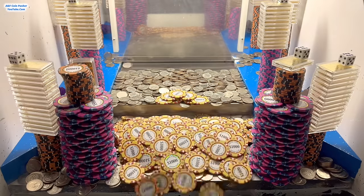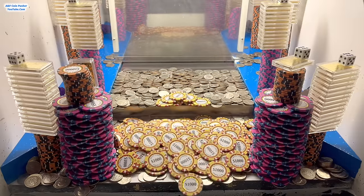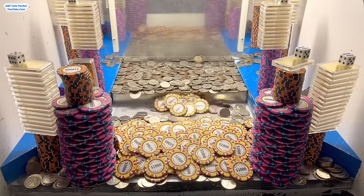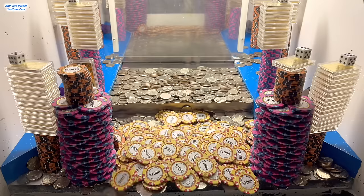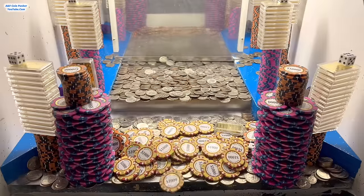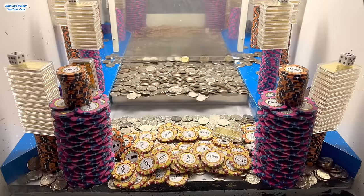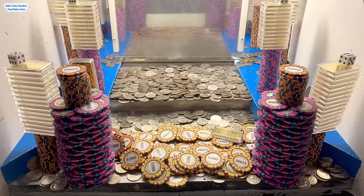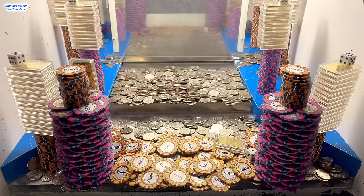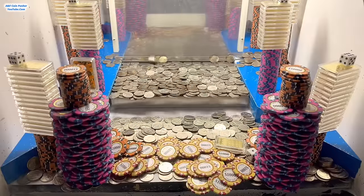I can see behind this tower — the dice that was on top of this one is about to fall down the gutter. I hope that doesn't happen because if it falls down the gutter it goes to the owner. For those who don't know, there are two little side spaces on the left and right that you can't see right now because the towers are blocking the view — anything that goes through there goes to the owner. Yeah, the dice is gone now.